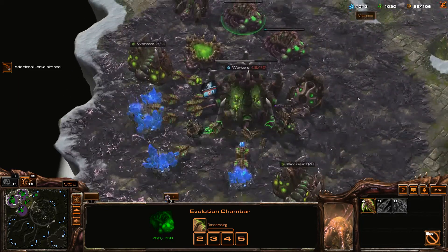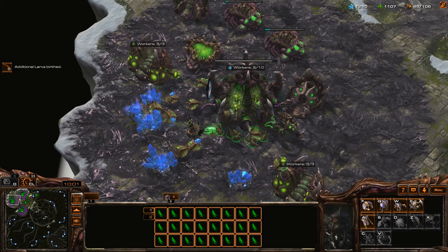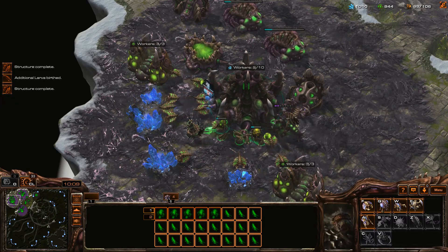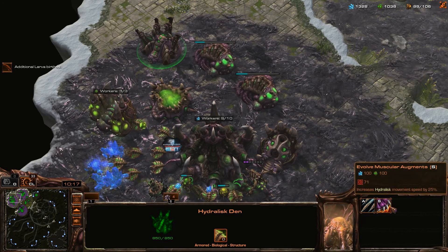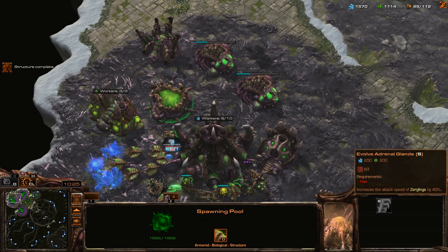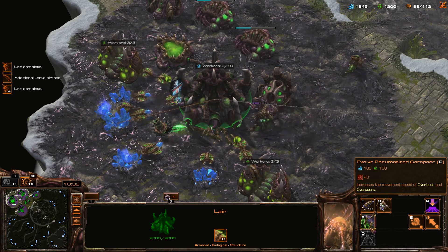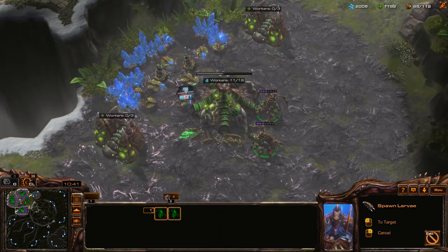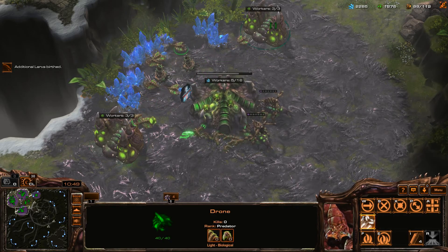The hydralisk den is finished, upgrades are done, extractors are in production, and it wants me to build the first batch of hydralisks. That's going to be a few - I'll build five, I only need three. Then there's pneumatized carapace - that increases the movement speed of overlords and overseers, so I'm going to go for that. I'll queue in more workers to do their job here.